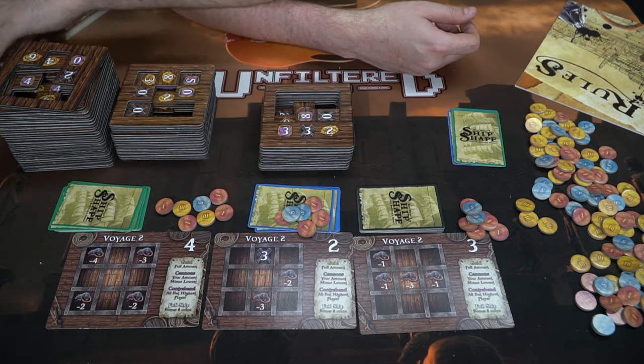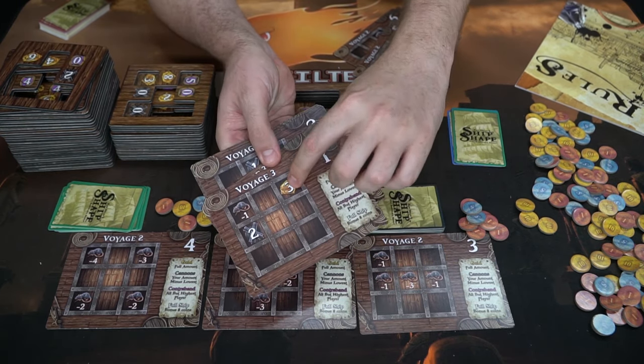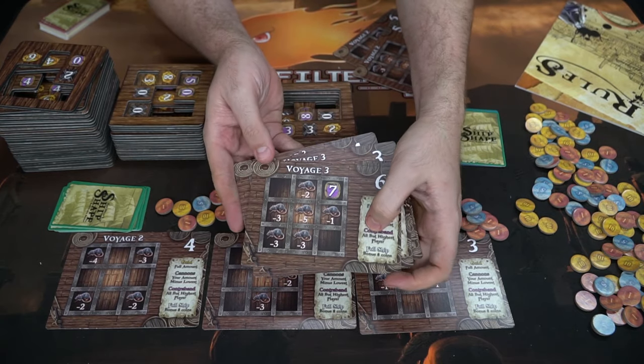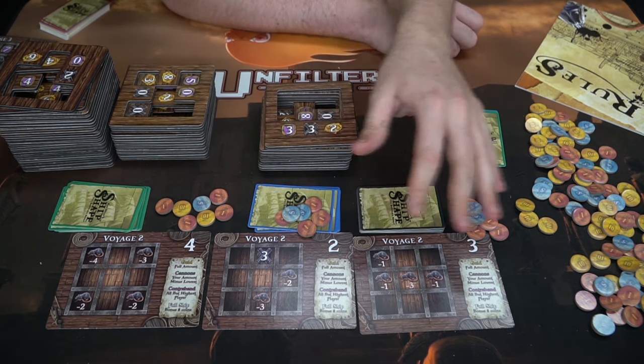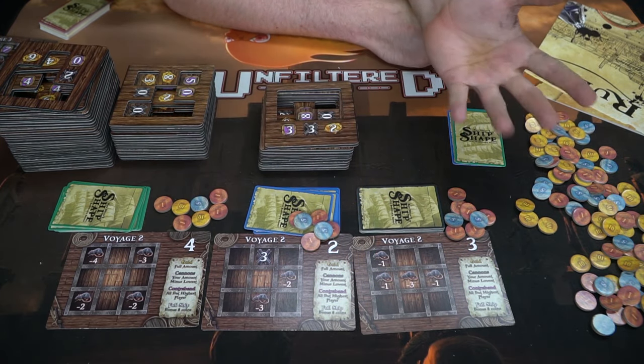Then you go through the final voyage, which has interesting balancing built in. Lower-scoring players get really good boards, while higher-scoring players get boards with heavy negatives — like seven contraband spaces — making it very unlikely they'll score the contraband bonus. At the end of the third voyage, whoever has the most money wins Ship Shape.